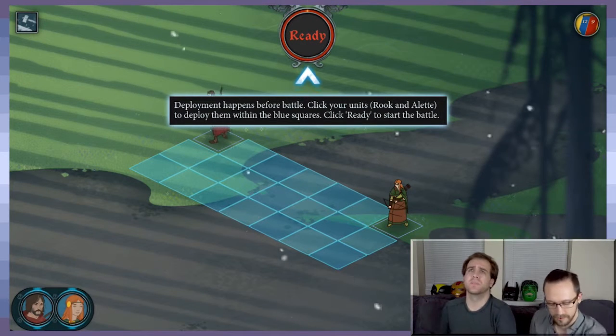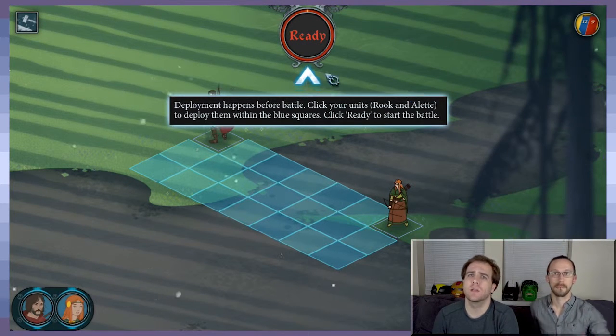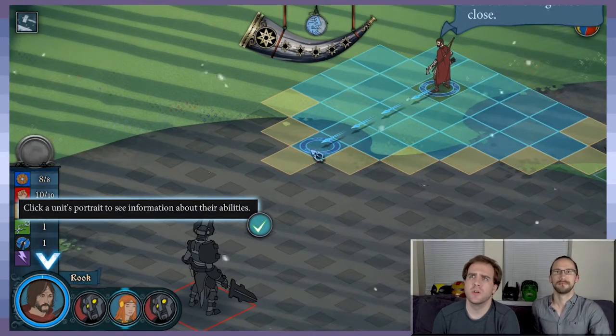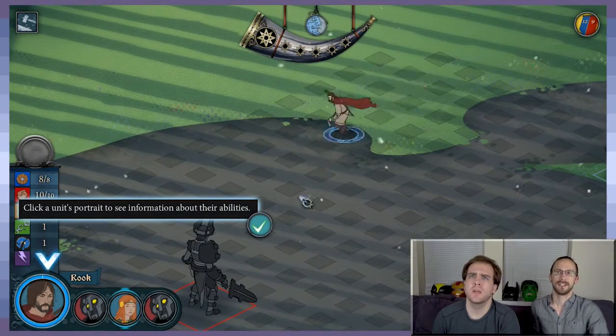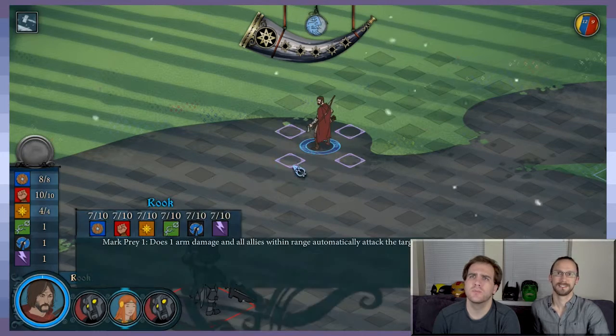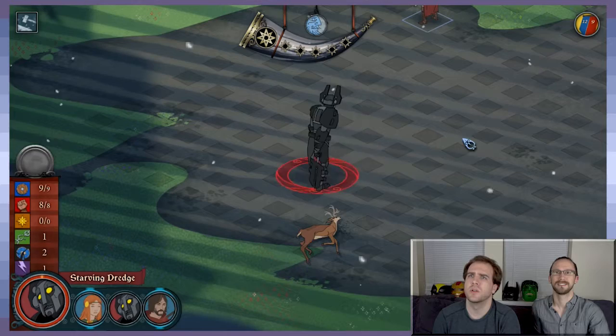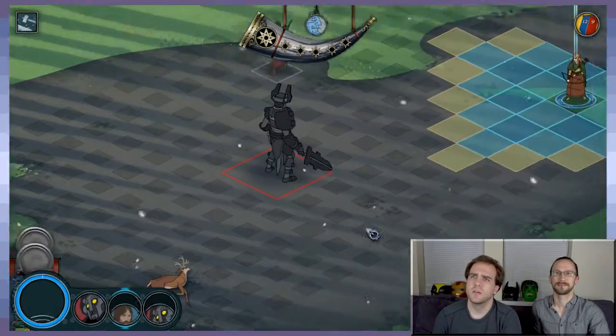All righty, so here we go. Let's get back to it. Rook and Alette entering battle against a Lone Dredge. I'm sure it will be fine. I'm not going to click the unit's portrait to know about his abilities. I can't mark anybody. We're done.